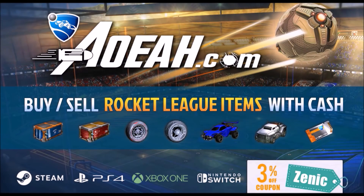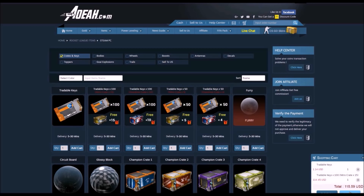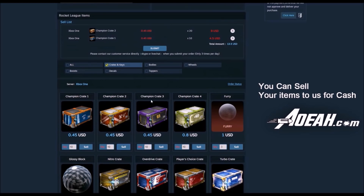Quickly before we get into this video, I'd like to give a shout out to AHEA for sponsoring this video. If you guys want to pick up cheap and reliable Rocket League items on one of the most trusted sites on the internet, make sure to check them out. First link in the description — you can buy and sell your Rocket League items. Use code ZENECATCHECKOUT for 3% off your orders.